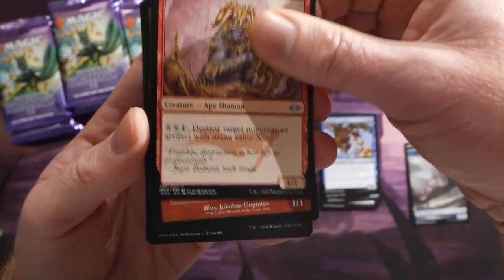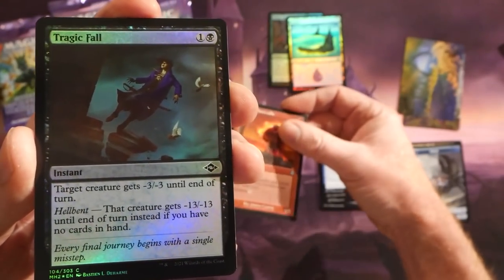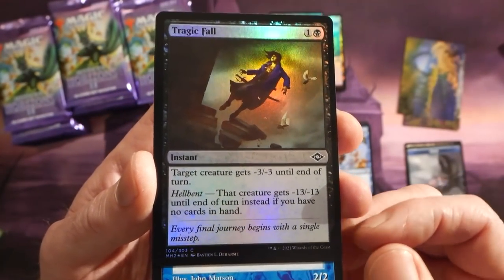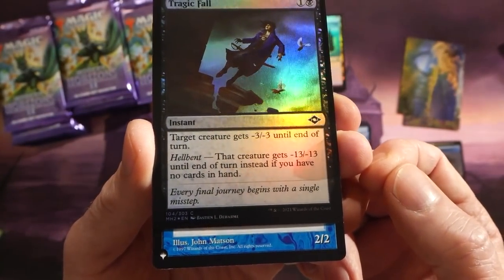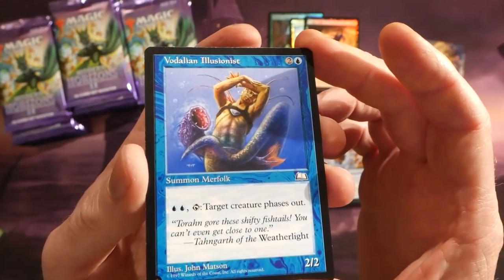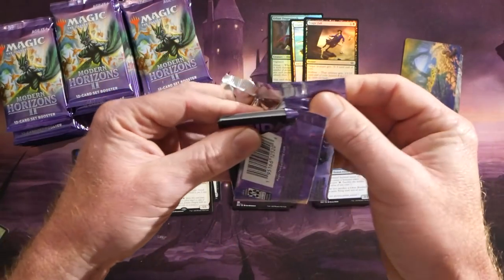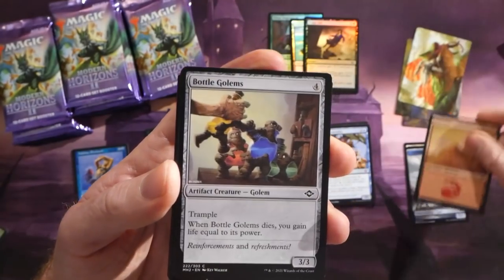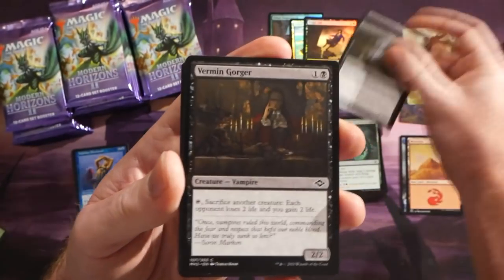We have a Timeless Dragon, a Gorilla Shaman, and an old-border Blazing Rootwalla. Our foil for this pack is Tragic Fall — an instant: target creature gets minus 3/-3 until end of turn; hellbent, that creature gets -13/-13 until end of turn if you have no cards in hand. Then we have a Vodalian Illusionist Merfolk as our list hit. There are some really high-priced, powerful cards in this set.